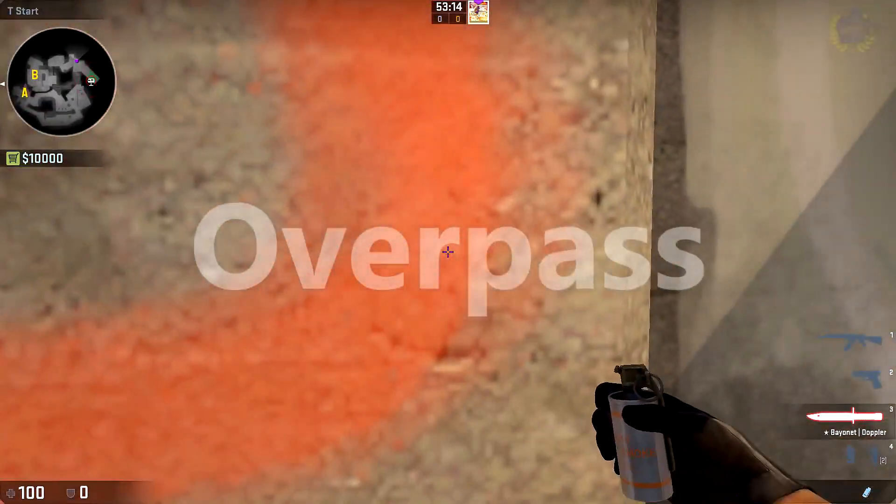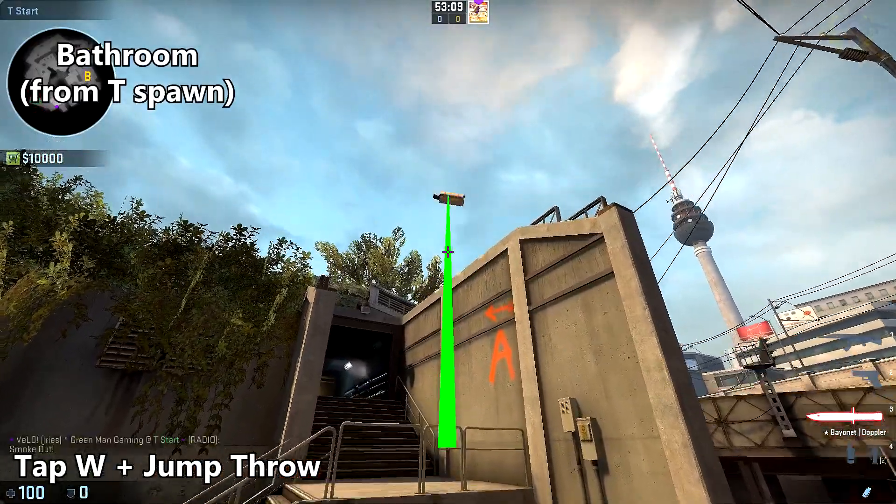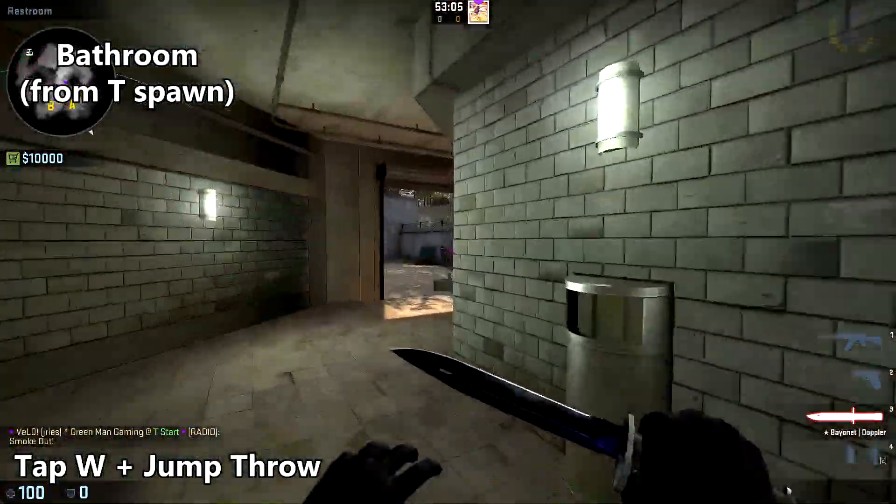And now we will move on to Overpass. To smoke off bathrooms, place yourself along the edge of the B here and aim just between the top of the tree and that white smudge there, and do a slight running throw.